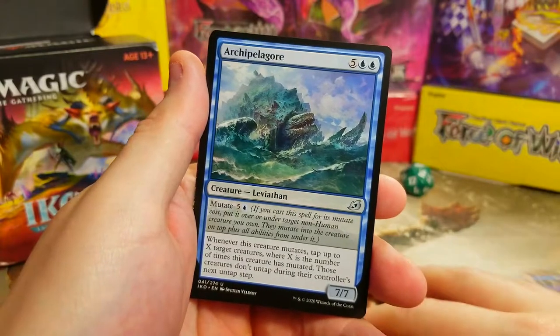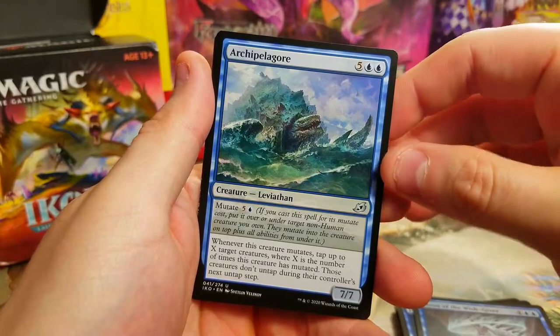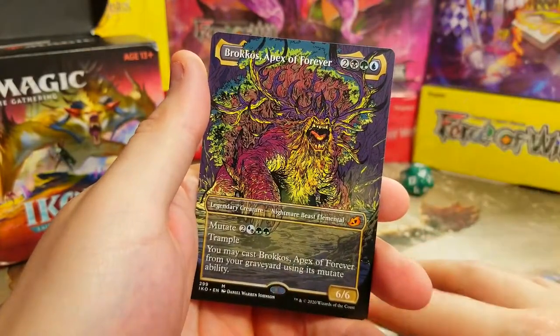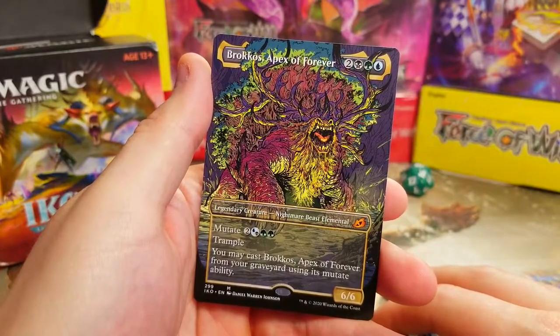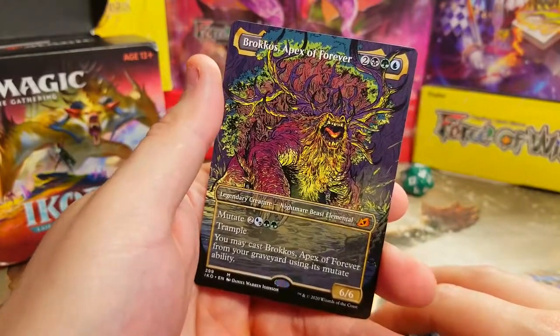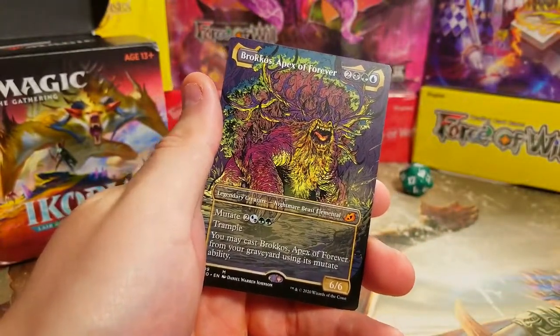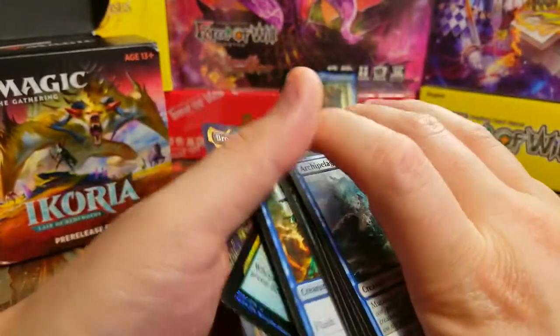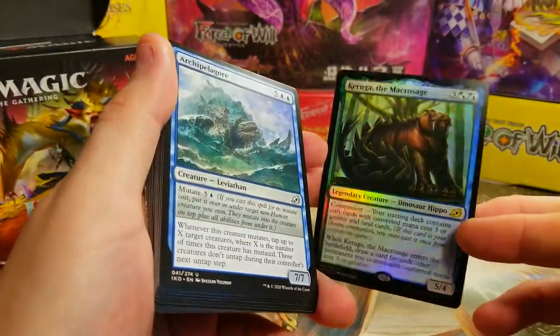Archbell Gore is a 7/7 with mutate — not bad. And we've got Brokos Apex Forever to justify that black splash. I just did this for fun, but let me know if I built it decently to make Garuga a companion in a pre-release kit.